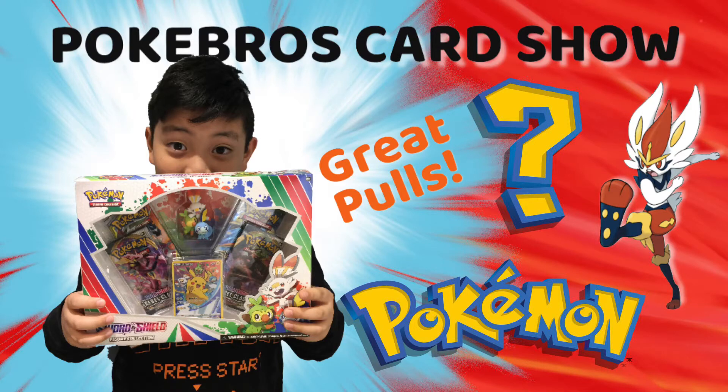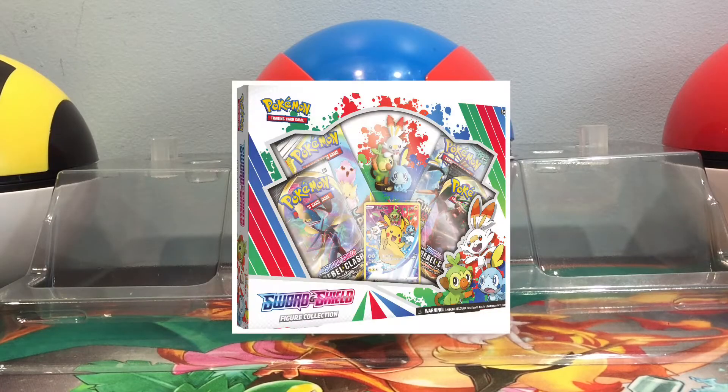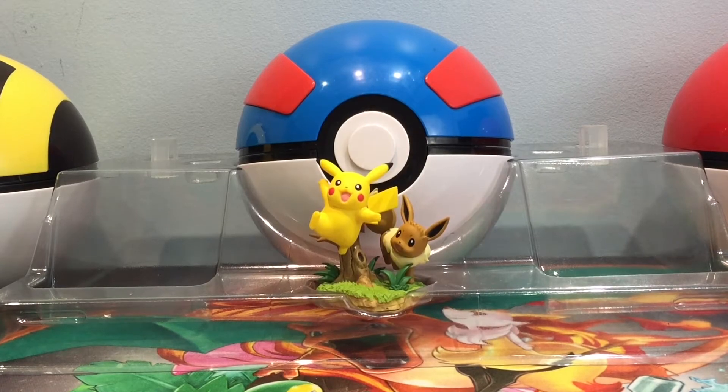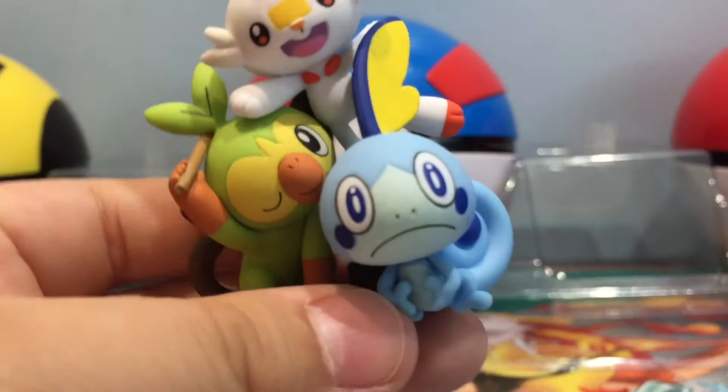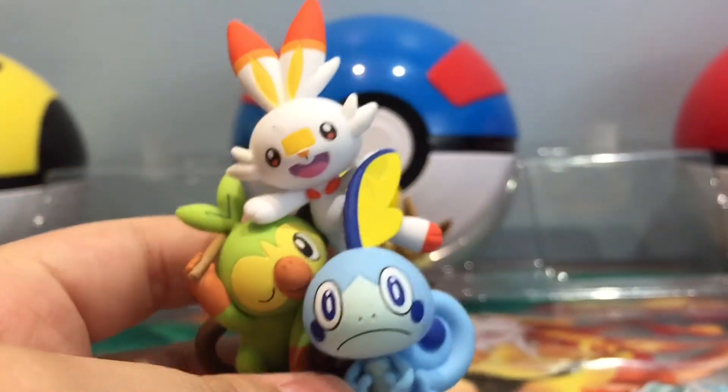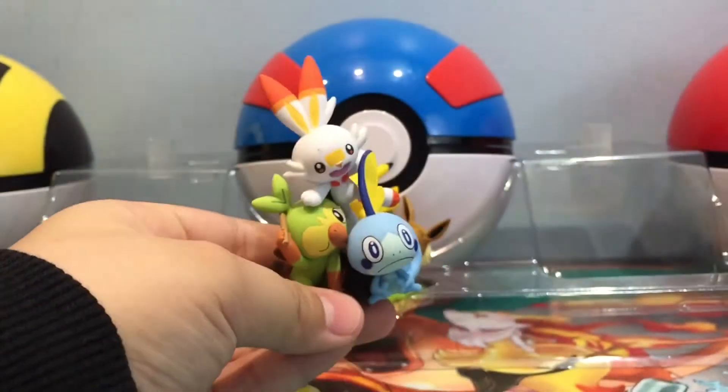Hey guys! This is a poker card show. It's your boy Titus, and today we will be opening a Sword and Shield figure collection. This figure collection comes with a figure of Scorbunny, Sobble, and Grookey — and of course it's Grookey, my boy!